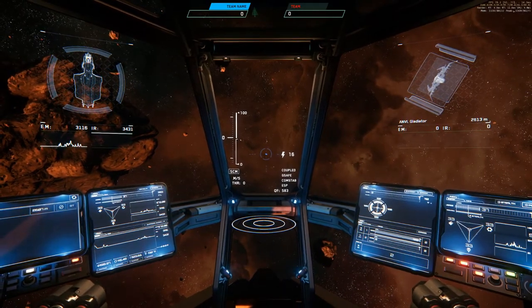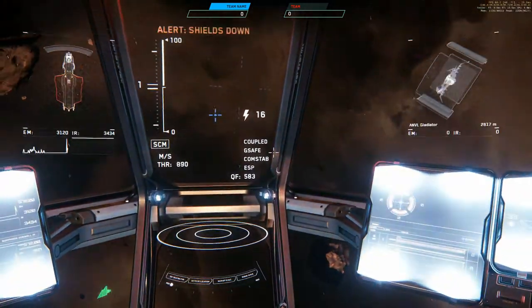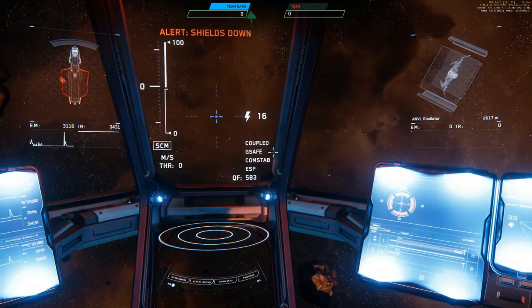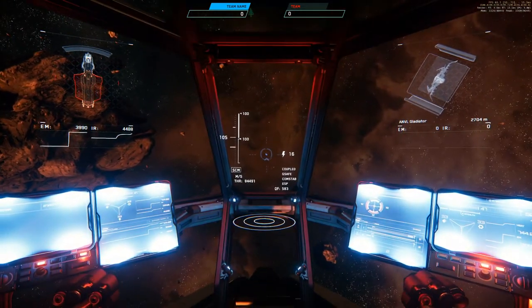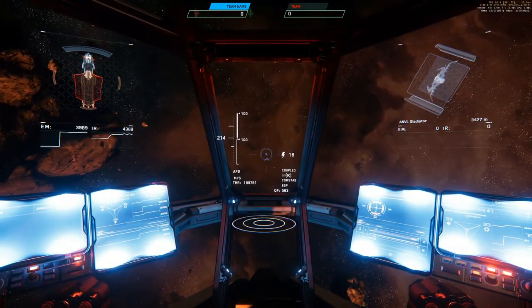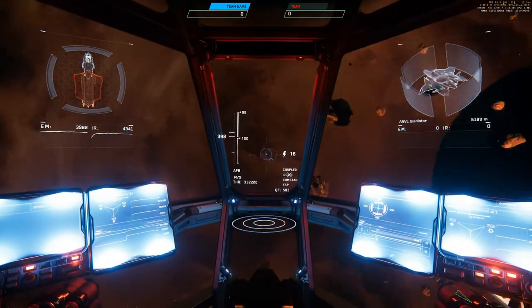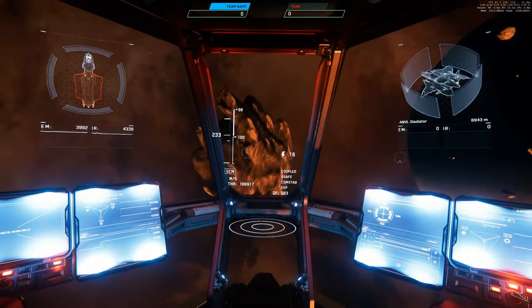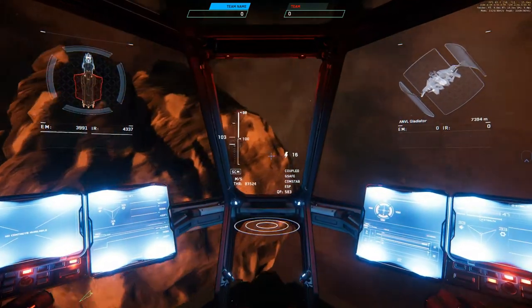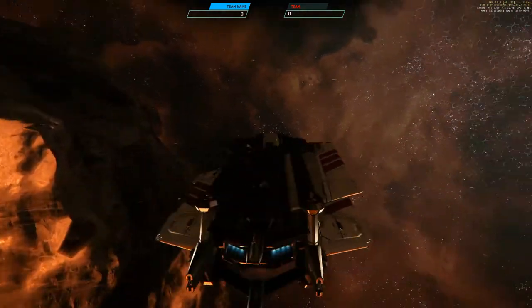And two size 3 missiles to the rear. Shields stern side down, front at maximum. A huge part of the ship is red. This time we have our guns. Normal SCM speed, afterburner. Looks like normal flight controls. And we lost a wing.